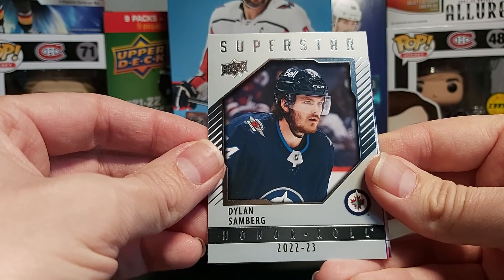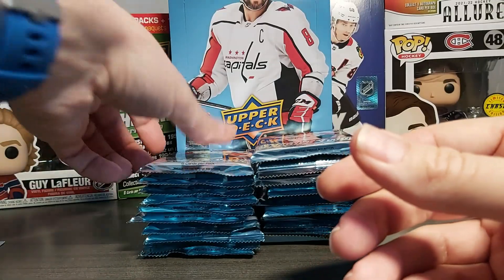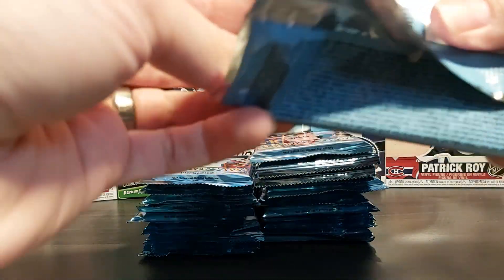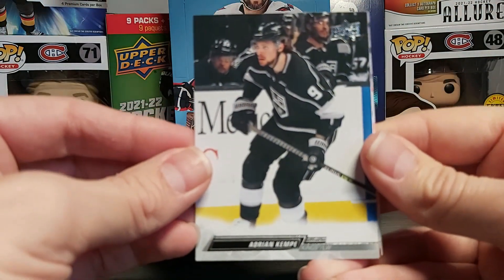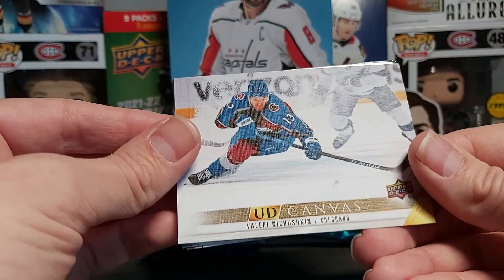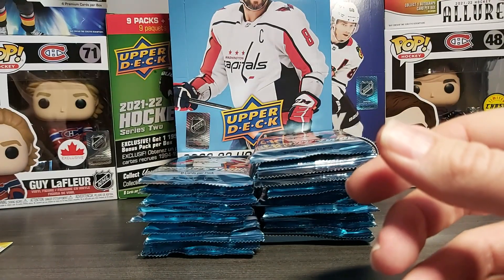Just a Baron here — second year. We have a Superstar of Dylan Sandberg. At my local card shop, people were rushing in to get this product — young guns being so popular. They also had blasters already, so that's good if you're looking to purchase smaller boxes instead of buying the hobby. We have another UD Canvas of Nicholskyn — nice picture — and Duchesne, William Eklund second year, and Moser.